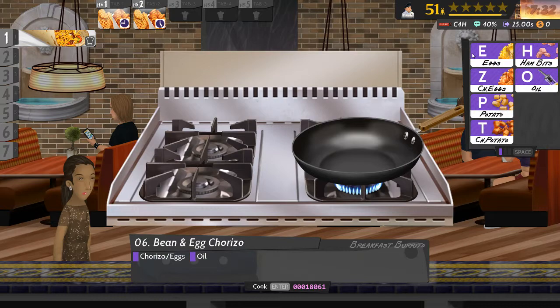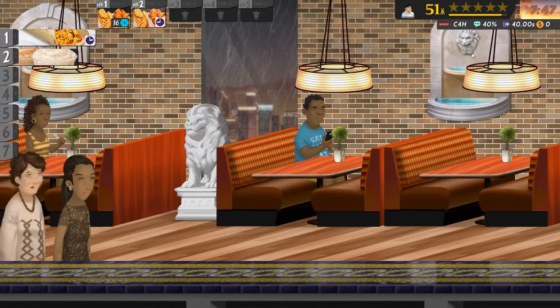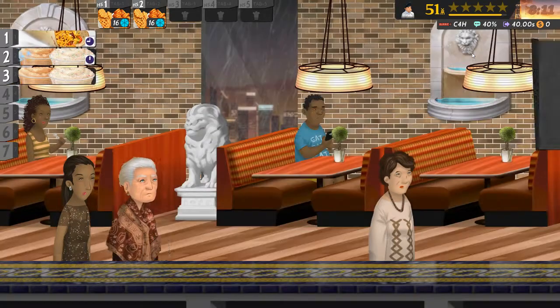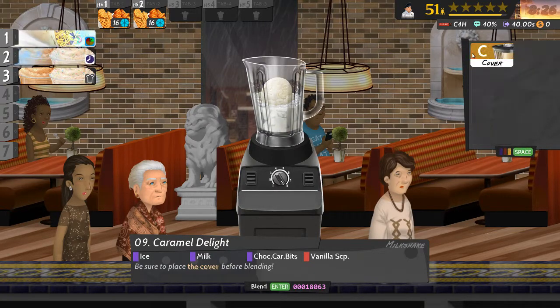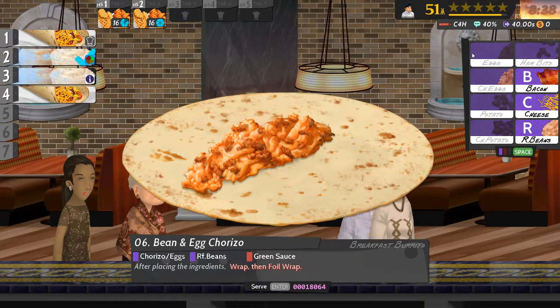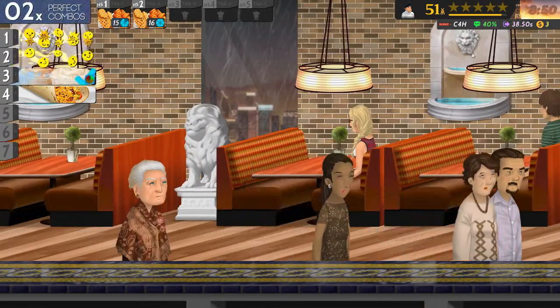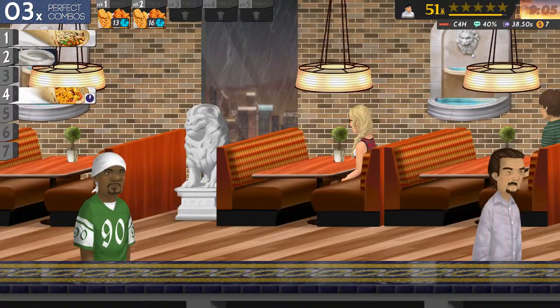Oh god, it's this one. Yes, the breakfast burrito — I think I did it in one of the early breakfast restaurants but I cannot remember exactly how you do them off the top of my head. Alright: trotter, egg, refried beans, green sauce, wrap and foil it. And another one: egg, ham, and oil. Okay, I can live with that.